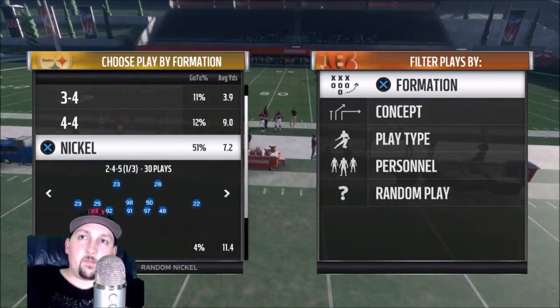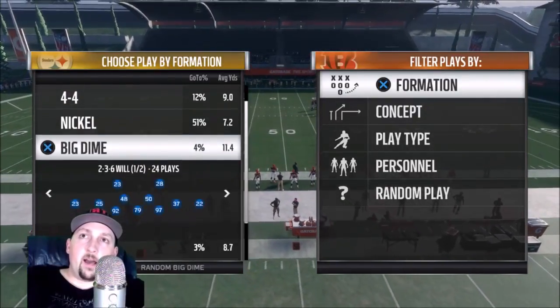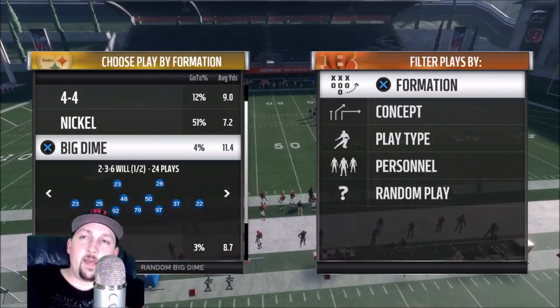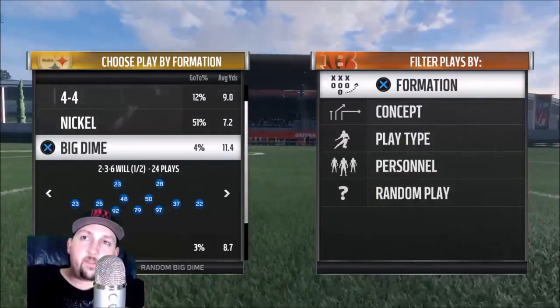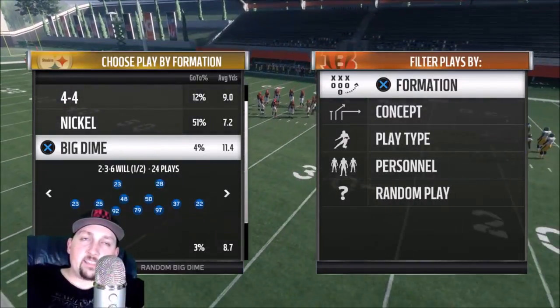This year specifically, they have something called the weak box system. Basically, if you come out in something like a big dime and somebody on the offensive side comes out in a 3-tight end package, it's not going to be as effective. You used to be able to run this type of defense against those offenses and it wouldn't matter, but now you'll see some massive pancakes.